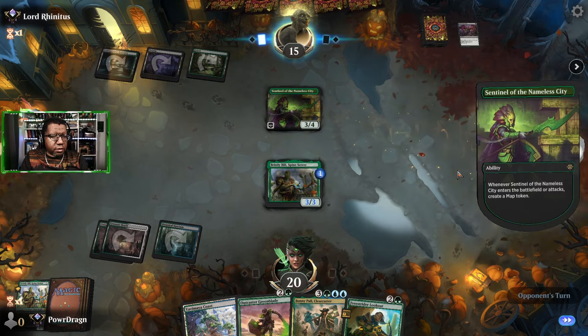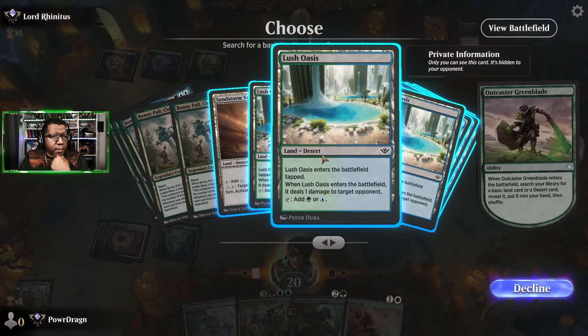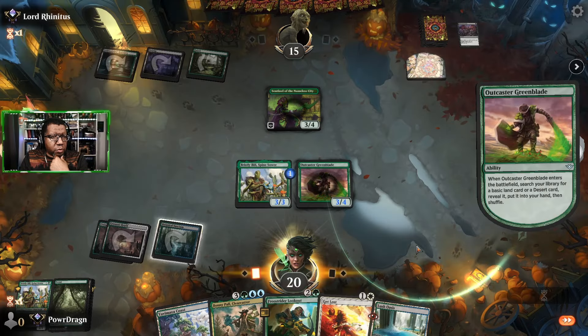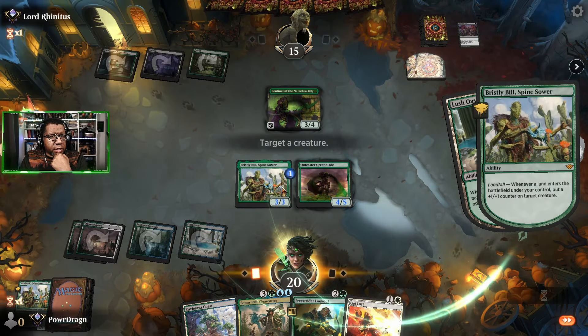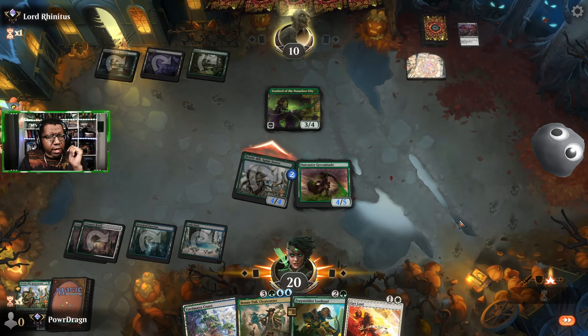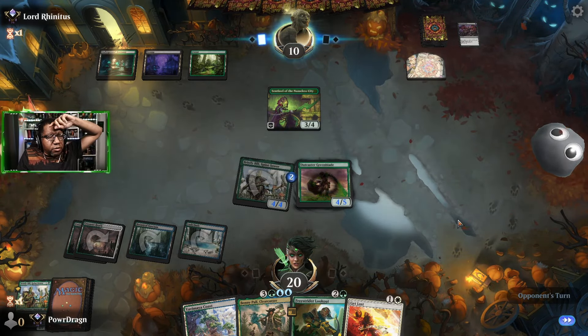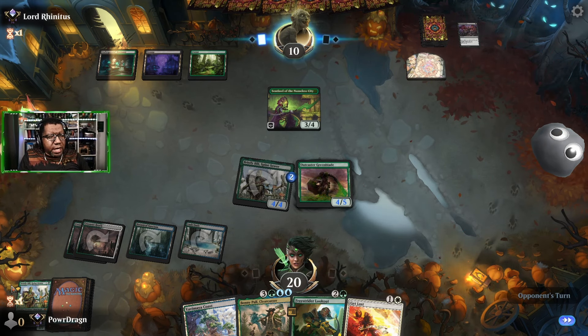Not even that — okay cool. Then we will go here, go get another desert which has blue in it, and then we will play that which further pumps the Green Blade, makes this a 4/4, and we'll attack. And even if they have something like Shield Mage here we'll just play Get Lost. So we're building some sizable bodies even though we lost that first Bill — which is kind of nice.